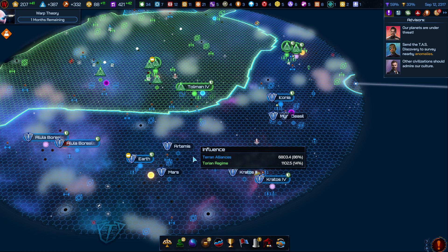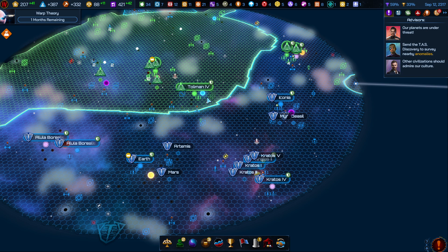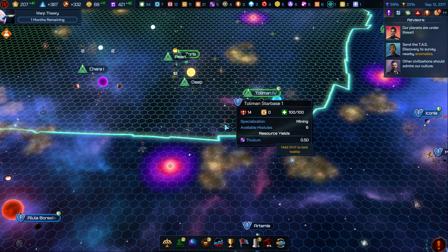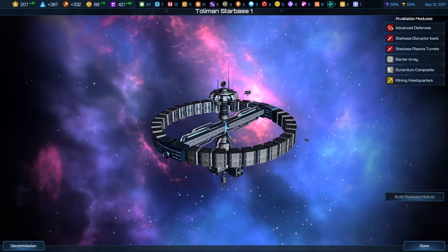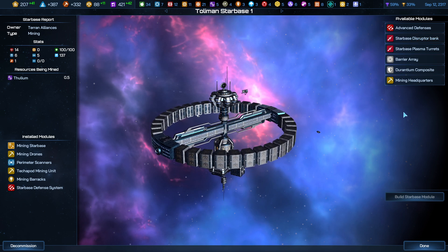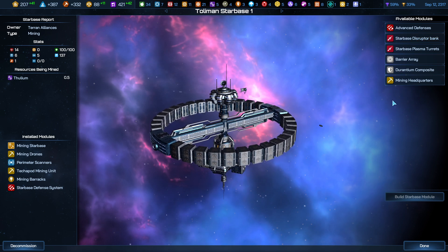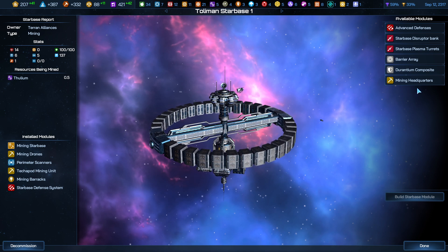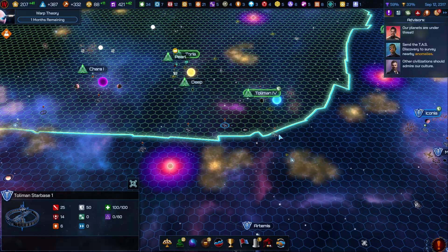Hello, are you out there? It's Mark with RedoOver, and we are back to GalCiv4 for in-depth tutorials. We left off very specifically with some mining stations we were trying to get some sensors on. I watched the vid, I rewound the tapes, and we definitely got some Starbase modules that should have given us increased sensor range and increased influence to these, but we can't get them.